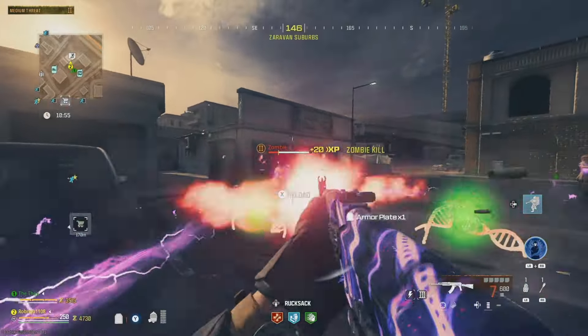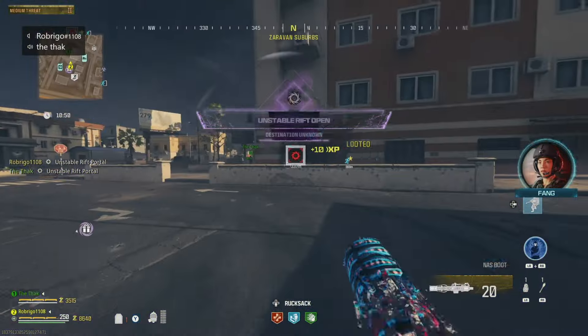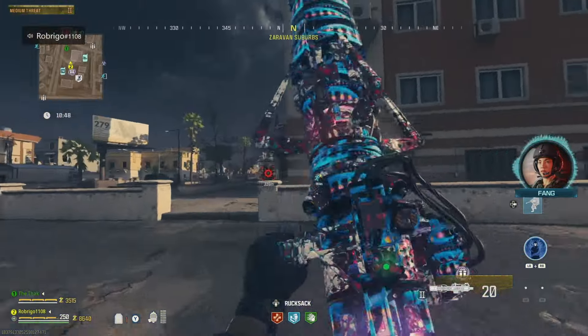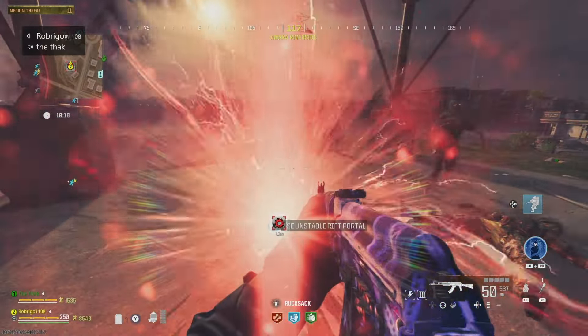Completing this three times will then spawn the Unstable Rift, which we've marked on the map. And this bit is really important — as I mentioned at the top of the video, there's only one rift per game and anyone can take it. Even if they didn't contribute to the obelisks, they can steal it. So make sure you've got a scorcher to get there as quickly as possible.